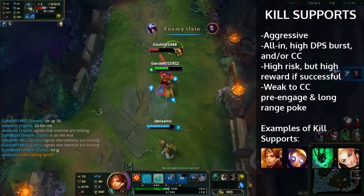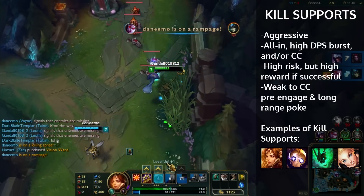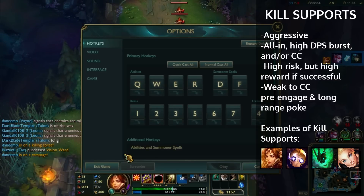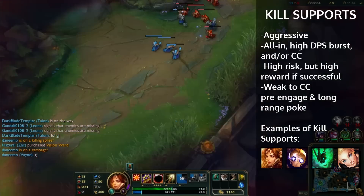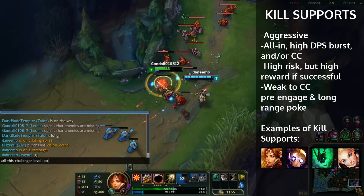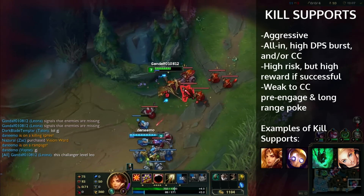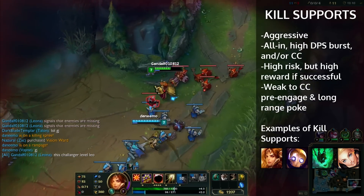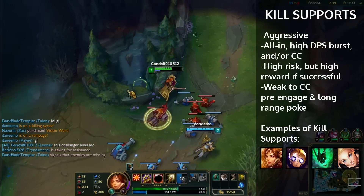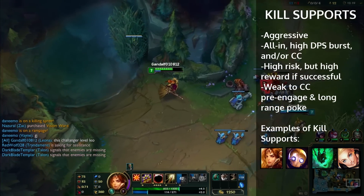I play a very good Leona — it's one of my main champs — that's why we're kind of winning this matchup. Usually a Nami and an Ash would win this because they have so much poke. But generally speaking, kill lane supports are weak to poke lanes and they are strong against pretty much everything else. They're strong against sustain lanes because sustain lanes don't have much damage, so you can go in and just burst them down real quickly. Some other kill lane supports are Blitz, Thresh, and Lux.